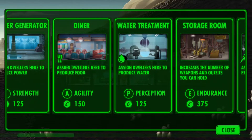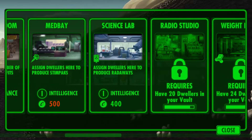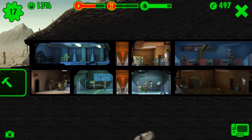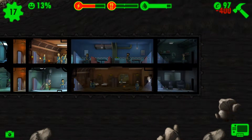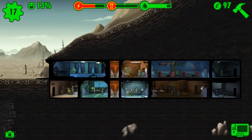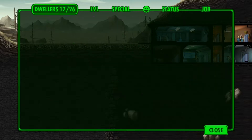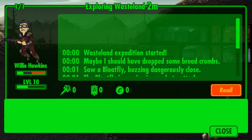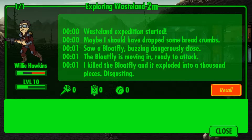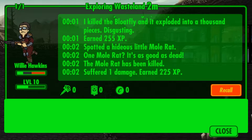We're going to put her in the water room - endurance, storage room. I'm going to build the science lab down here. Let's have a look at how Willy Hawkins is doing. We should have dropped some breadcrumbs. He killed a bull - it exploded into a thousand pieces, disgusting! And a hideous mole rat - mole rat as good as dead. He's running around with this gun.